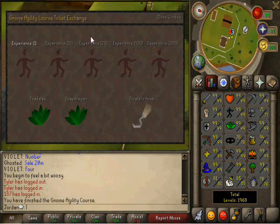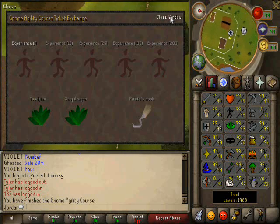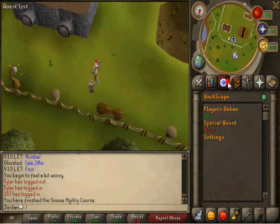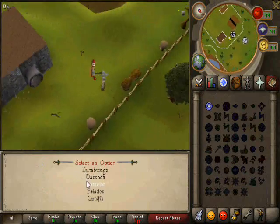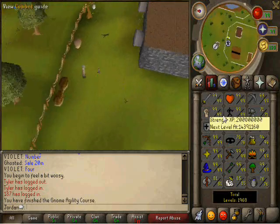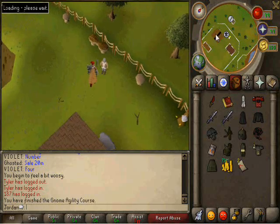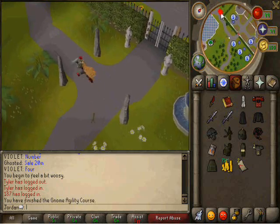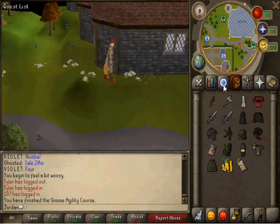And then there's like this Gnome here and he's all like, 'Would you like to buy?' I finished the Gnome course — you get the tickets when you finish. As for getting 99, I think it takes forever. I don't know, I didn't get it legitimately. Let's just go check the bank quick.